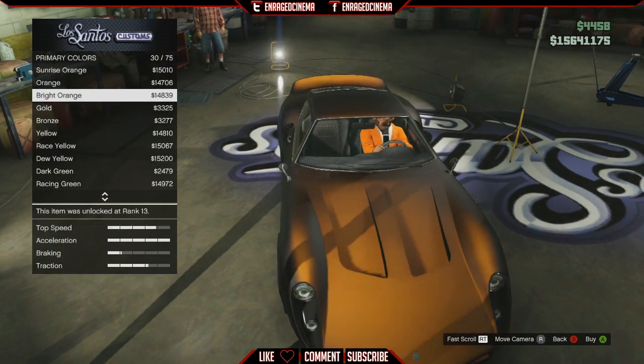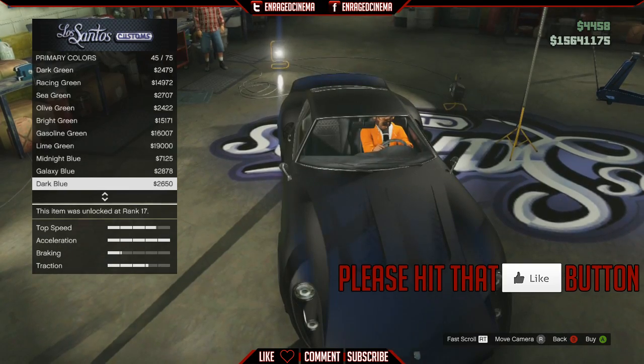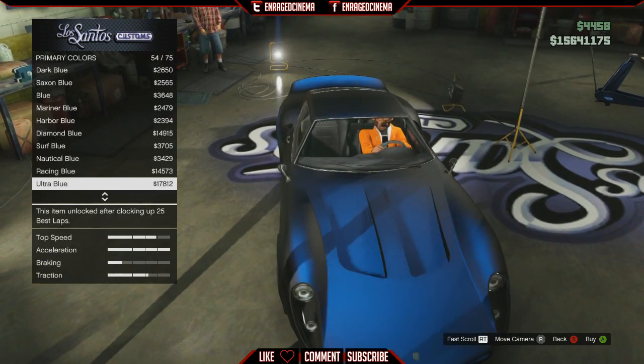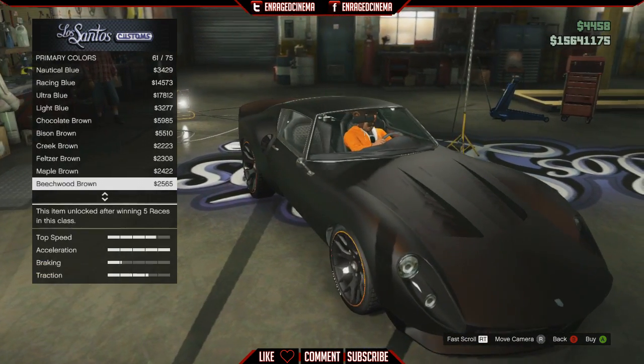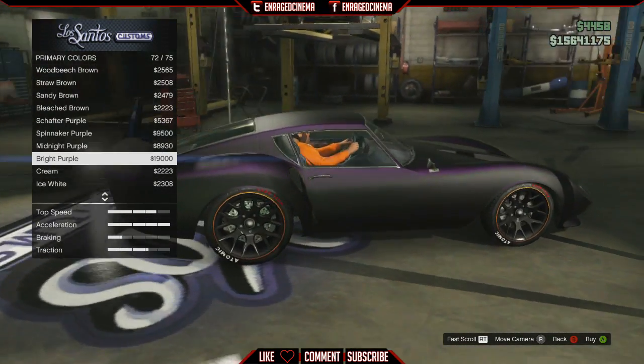What's up guys, Prodigy here bringing a cool trick for GTA 5. This is how to put a pearlescent color on the black matte. It would work with any color matte, but I'm doing it with the black because it looks the best. I'm going through the colors right now and I stopped at purple because it kind of looked pretty cool and different.